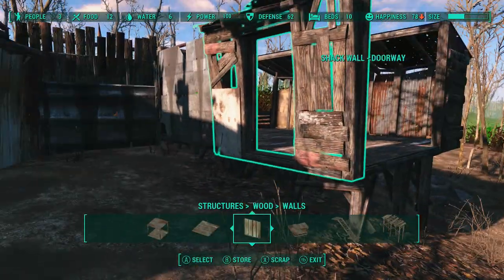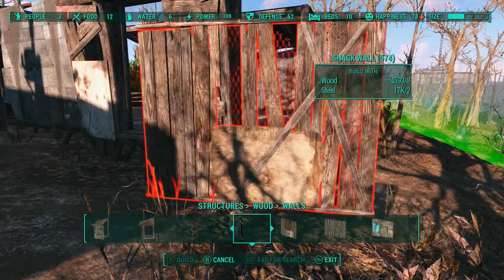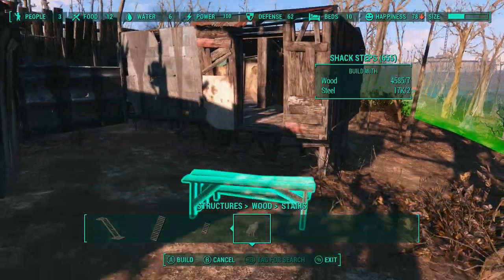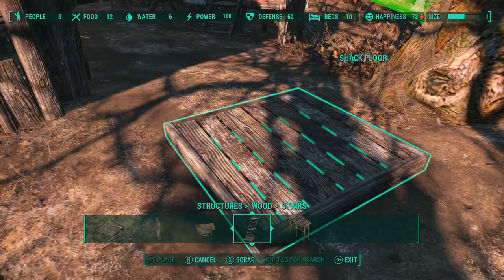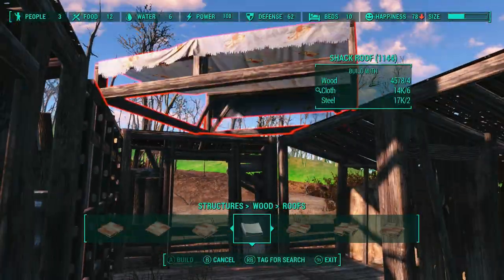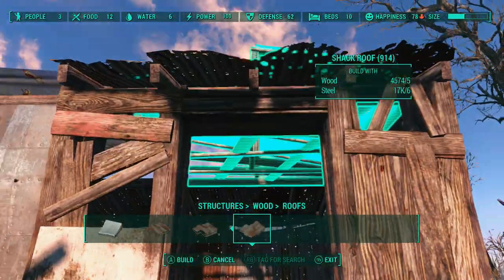I took him out last night and discovered he had not even unlocked Murk Water, so I went down there and did that — cleaned out the Suffolk County Charter School with the pink ghouls in it and started looking around trying to figure out what I want to do with it. He doesn't use settlement mods, just vanilla like her, but I do use mods — nothing settlement-based — so you can build this stuff in vanilla.